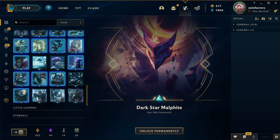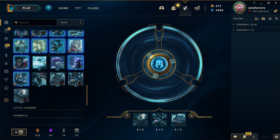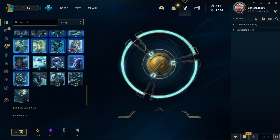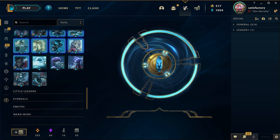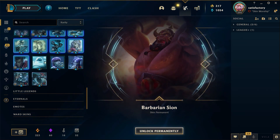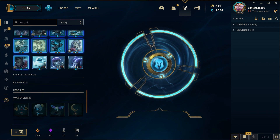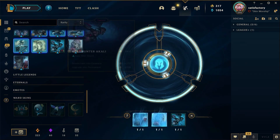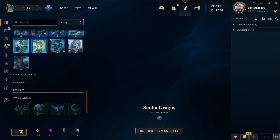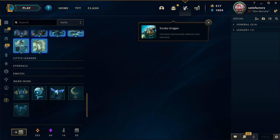Look at all these skins I'm rolling — if the Riot Gods don't give me something... A legendary would have hit the spot. World Breaker Nasus — it's in the bank now, at least I can't reroll it again. Barbarian Sion buddy, you're not my favorite. Mythic Cassiopeia — let's get through these quicker.